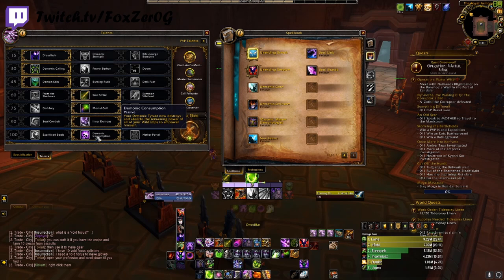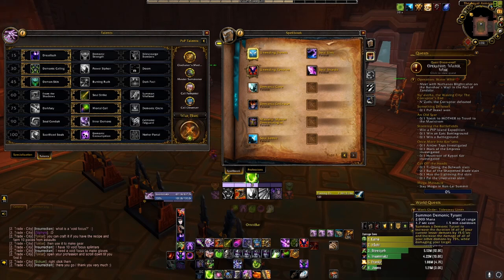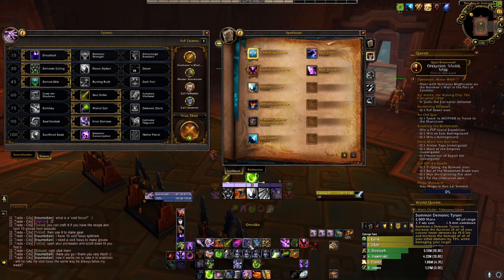Next on that slot is Demonic Consumption. Your Demonic Tyrant now destroys and absorbs the remaining power of all your Wild Imps and empowers himself. This is the best talent, especially in PvP. When you have your 10 to 15 imps stacked up, it's going to massively increase its damage. Summon Demonic Tyrant is a 1.7-second cast with roughly a 1.5-minute cooldown — it is your main damage dealer once you can summon it with 10 or more Wild Imps.